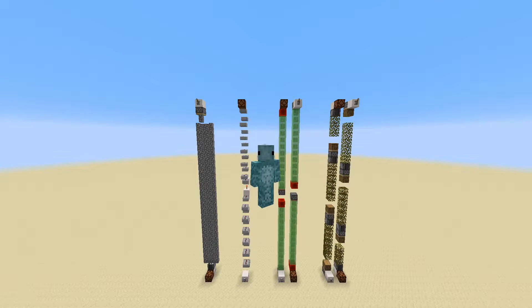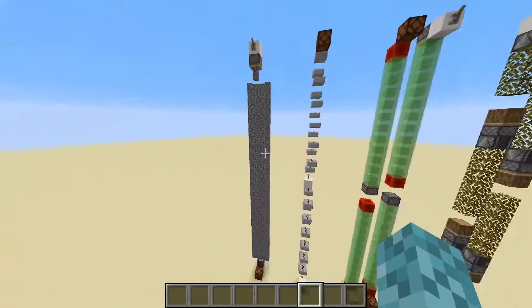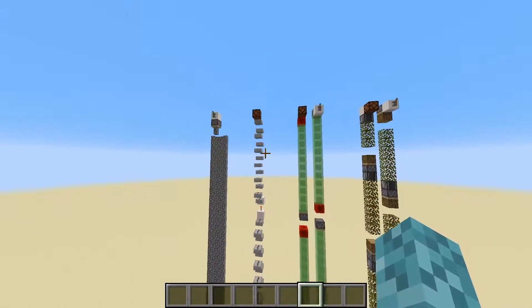Hello everybody, my name is Doomfish, and in today's video I'm going to be talking about a couple of different vertical wire designs in Minecraft. All these are different designs capable of carrying a signal either straight up or straight down, or sometimes both ways.